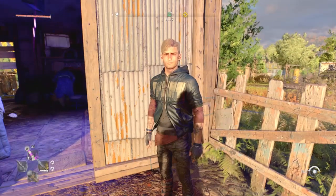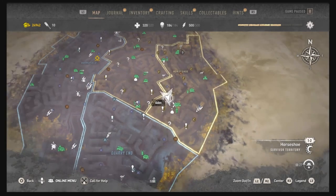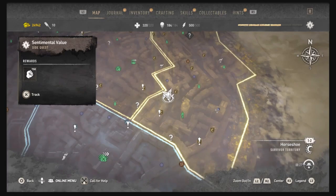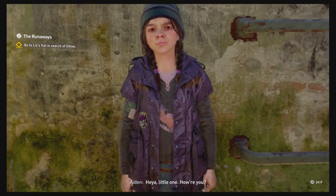So the last part of this quest, you have to go complete a brand new quest. You want to come to this part on the map here — it's just down south from where you've just been with John Matchmaker. And you have to go speak to this little girl called Maya. So go speak to her.